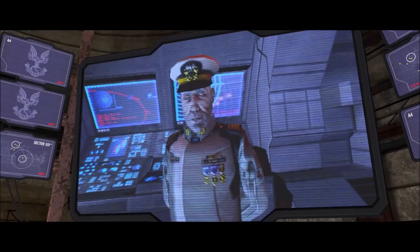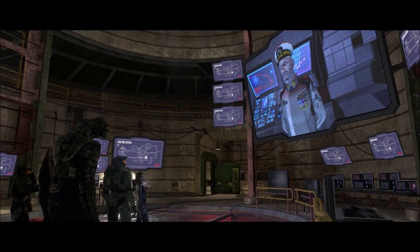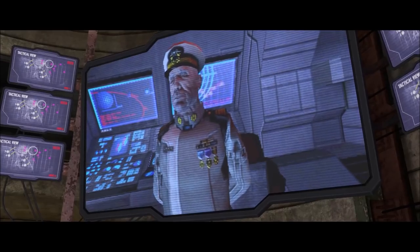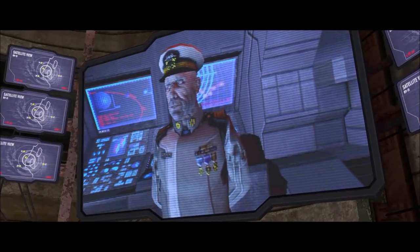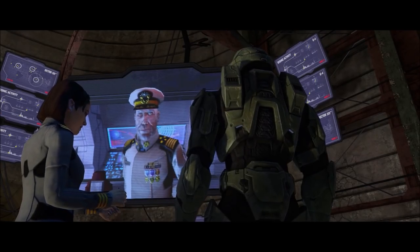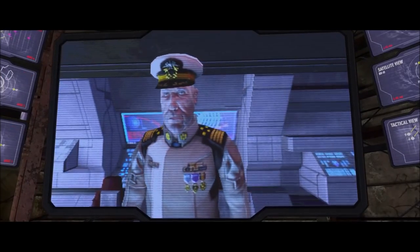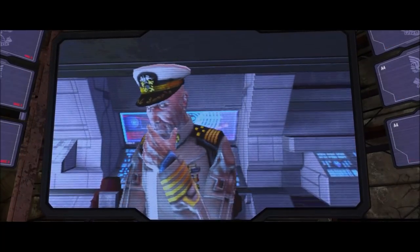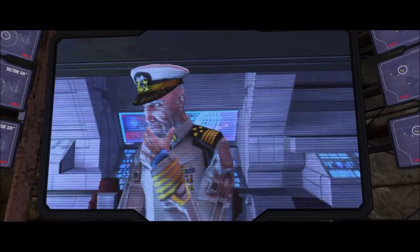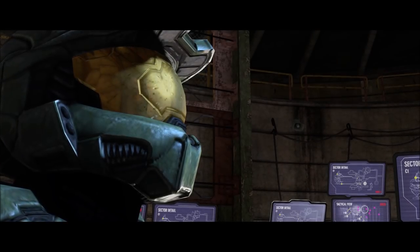Basically, during the cutscenes it happens behind the scenes — you can't actually see it without modding the cutscene to fly around. But there's a secret message hidden in every cutscene where the bridge of a UNSC ship is shown, like here when Lord Hood is talking on a screen — he's actually in a room somewhere in the map.